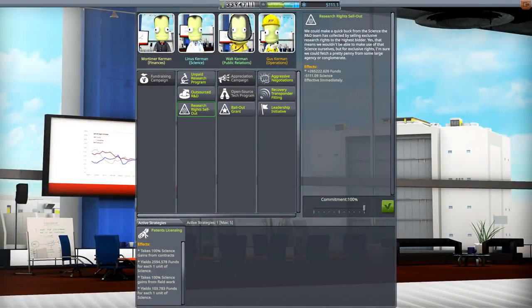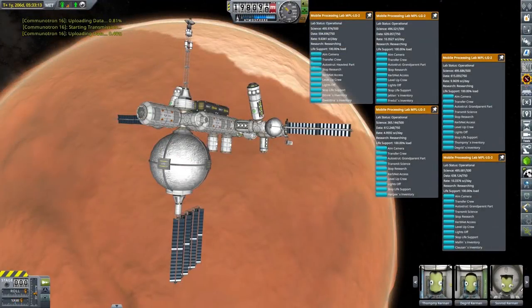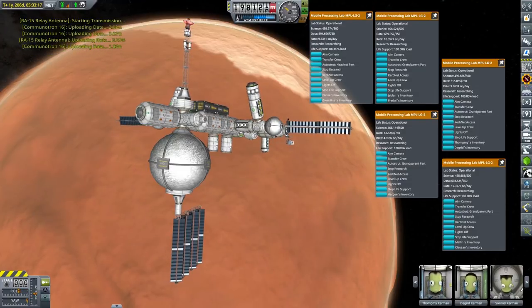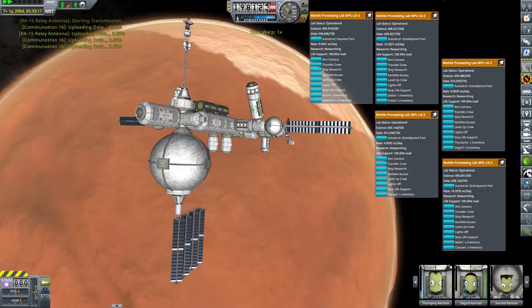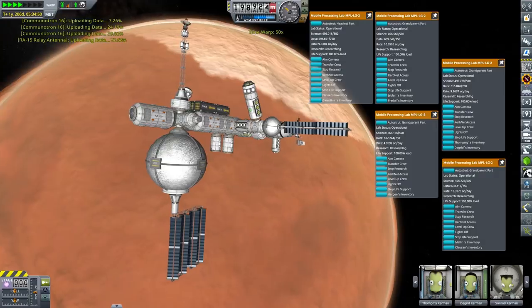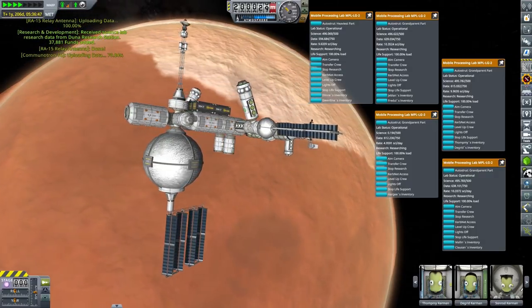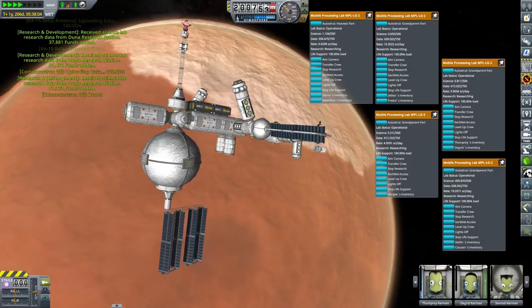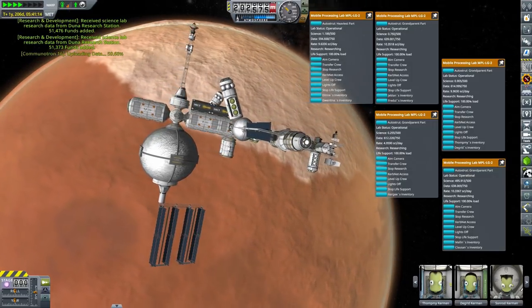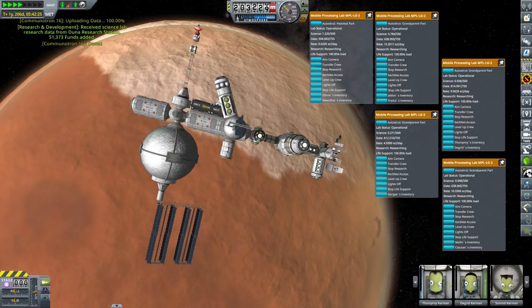With that set up, everything we get in terms of science will be transformed into funds instantly. Since our DUNA research station is still producing quite a lot of science and hasn't processed all the data, every time we send 500 science points from that station we'll get around 50,000 credits. The full package from that station will equal about 250,000 to 260,000 credits. Those labs fill up with processed science data roughly every 41 to 42 days.